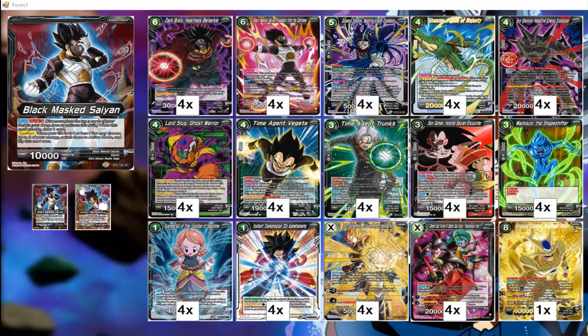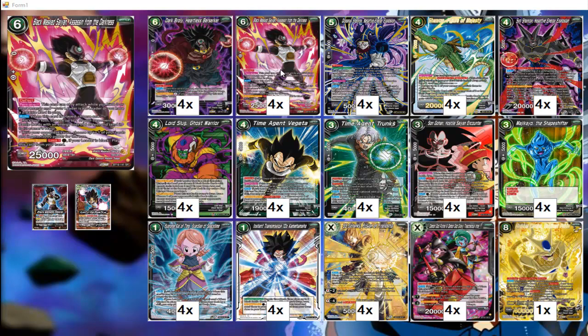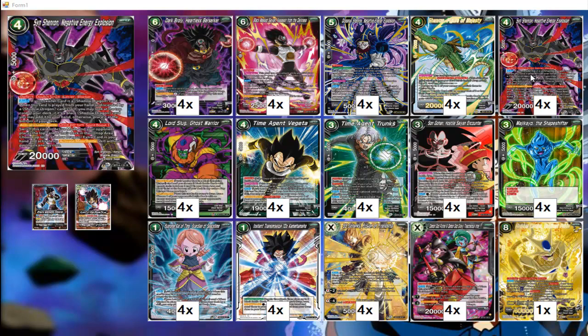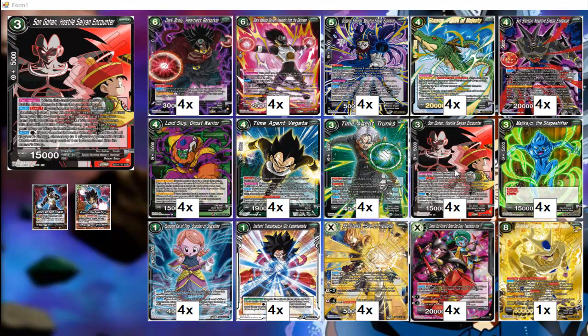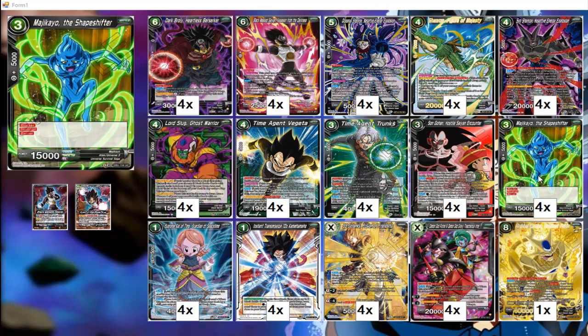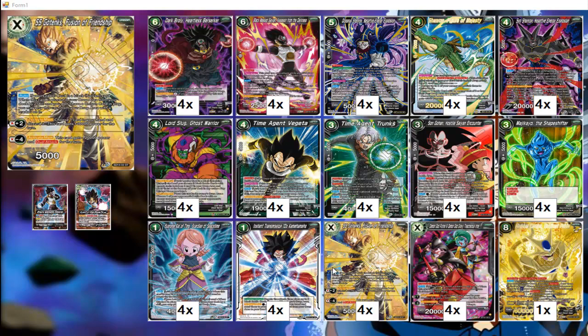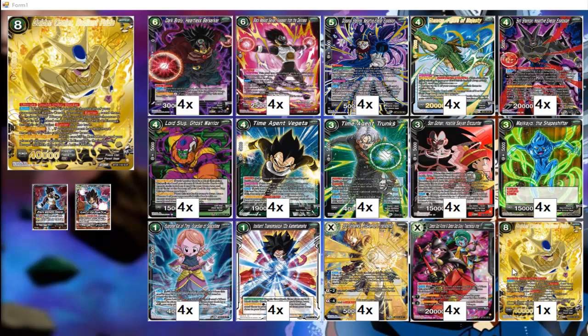This is my Black Massame Blocker Zenkai deck. One copy of the leader. Four Dark Broly Heartless Berserker. Four Black Massame Assassin from the Darkness. Four Oceanus Shenron. Four Figure Majesty. Four Shenron Negative Energy Explosion. Four Lord Slug Giant Ghost Warrior. Four Time Agent Vegeta. Four Time Agent Trunks. Four Gohan Hostile Saiyan Encounter. Four Magic Kaio the Shapeshifter. Four Supreme Kai of Time. Four Instant Transmission Ten Commandment. Four SS Goten Fusion of Friendship. Four Demon God Poutine. The Demon God Gravy Unison. And one Golden Cooler, A Radiant Pride.